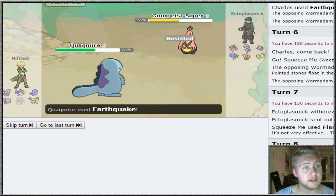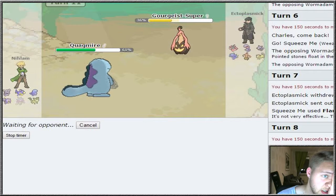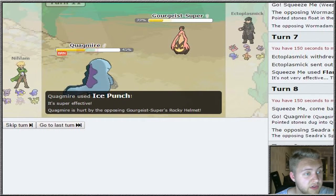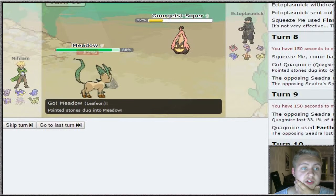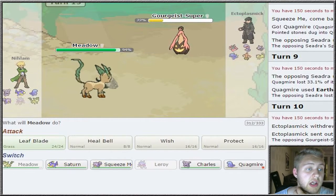He swaps out into his Goregeist, which is going to resist this, but I could go for Ice Punch - wait, it has a Grass-type move. He goes for Will-O-Wisp. He's going to survive. I'm going to bring in Meadow, our Leafeon - take some Stealth Rock damage, but we are immune to Leech Seed at least. I'm gonna go for Heal Bell.